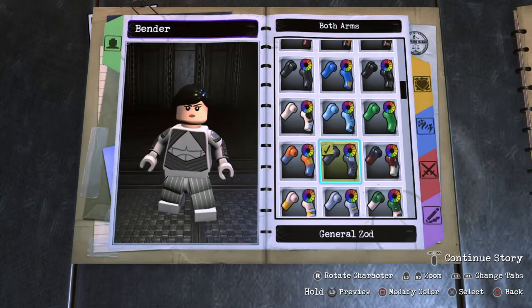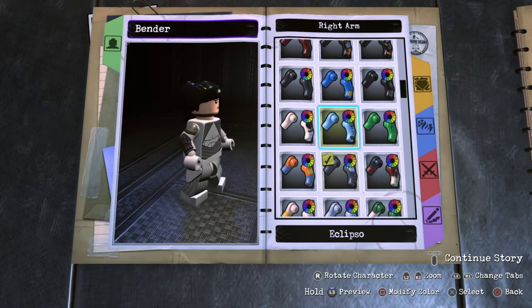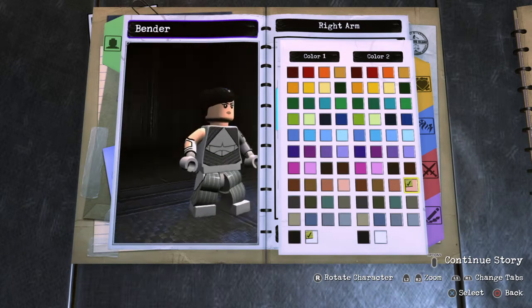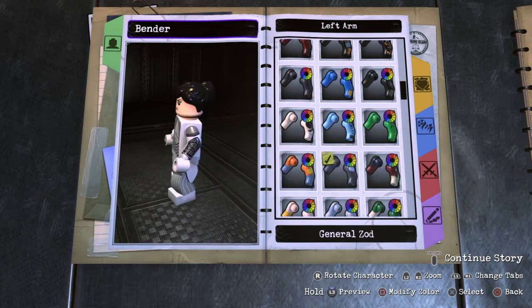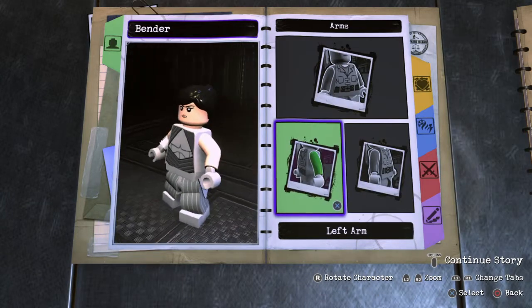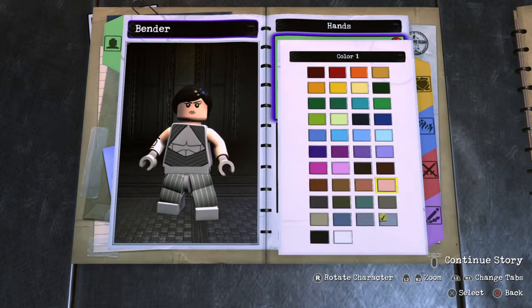For the arms — her right arm has a little something. She has like this cuff, like a band-aid or whatever cuff on her right arm. So let's get that into effect, because we want to make the best representation of the character, you know. Left arm is just blank — boom, looking good. No helmets needed.